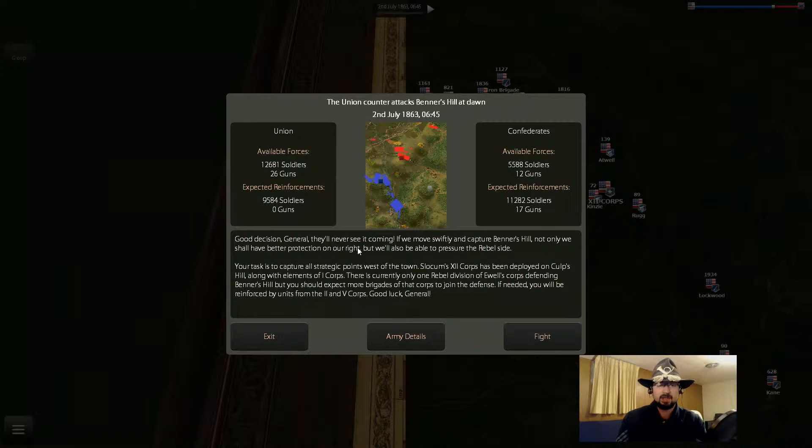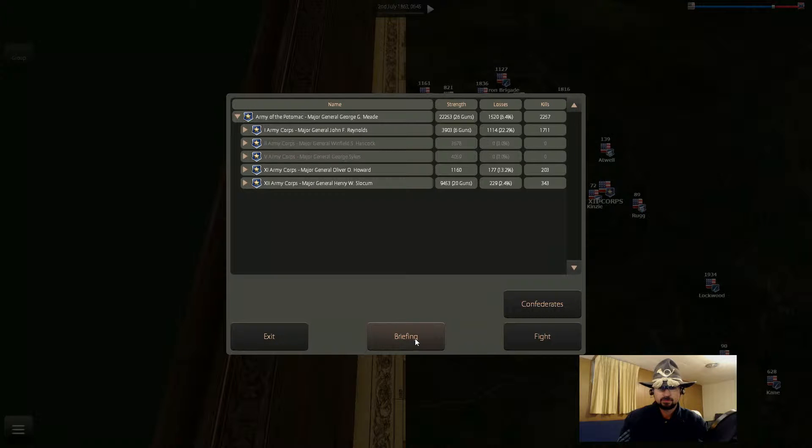Because that's where most of our men were redeploying. They'll never see it coming. If we move swiftly and capture Benner's Hill, not only shall we have better protection on our right, but we'll also be able to pressure the rebels' side. Your task is to capture all strategic points west of town. Slocum's 12th Corps has been deployed on Culp's Hill along with elements of the 1st Corps. There is currently only one rebel division of Ewell's Corps defending Benner's Hill, but you should expect more brigades. 1st Corps suffered the majority of the losses — obviously they were first on the field.